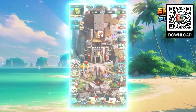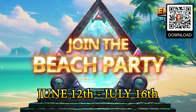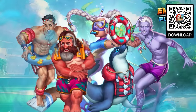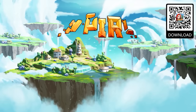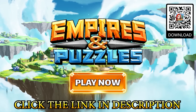At its core, Empires and Puzzles is a social game, so by inviting your friends to play with you, once they reach level 10, you'll both receive some awesome rewards. From June 12th until July 16th, the game is going to be having a huge beach party event, featuring 10 brand new heroes with a summer theme, as well as exclusive event stages and some new power-ups. You can download the game for free on Android and iOS by clicking on the link in the description. Big thanks to Empires and Puzzles for sponsoring this video.